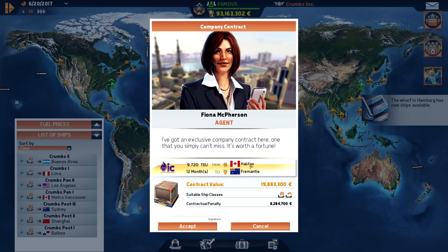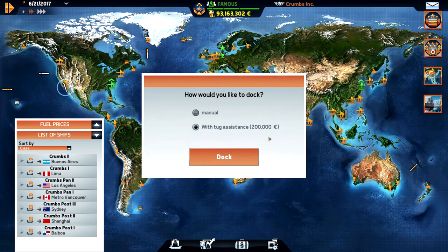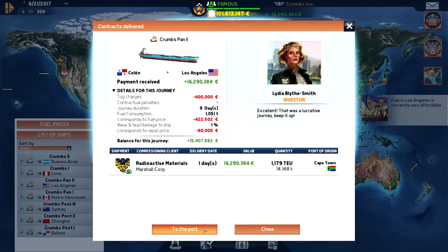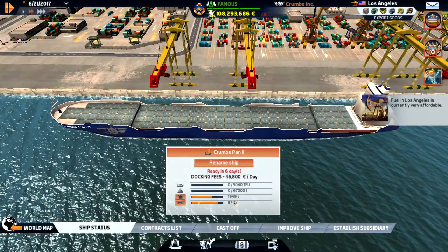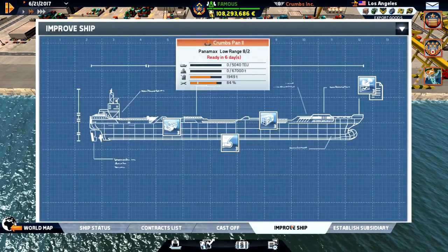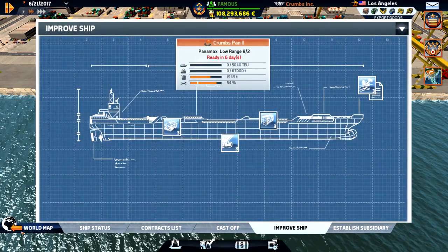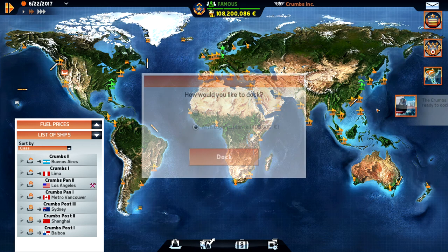Halifax to Fremantle — it's quite long and it's a small port, so I will pass that and use the tug. I guess we need to repair this ship — it's below 80% and we sailed through a storm as well. We're heading into Vancouver but we are in Sydney first.